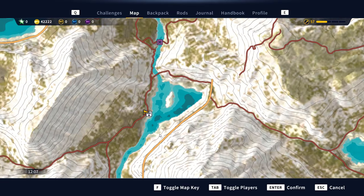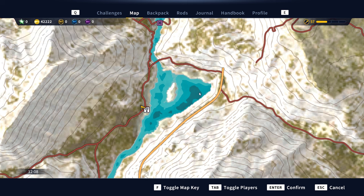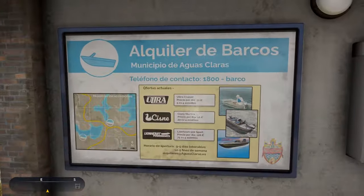You come to this location, get in a boat, and go over to where there's a dam. There's a hole there which you drive through with the boat and go into the cave systems. Let's do that right now.